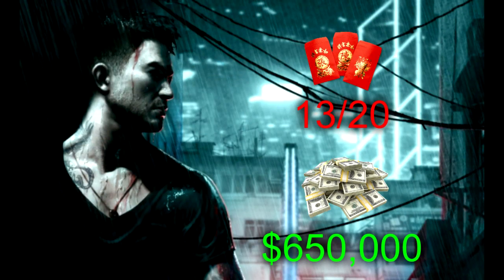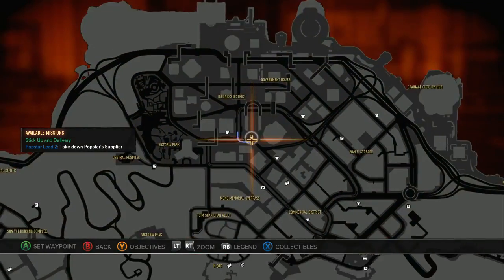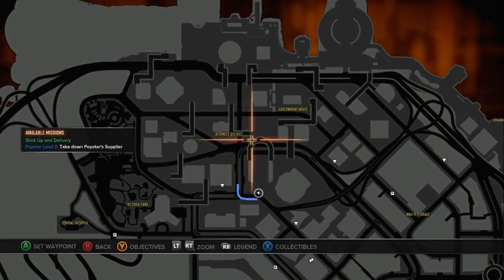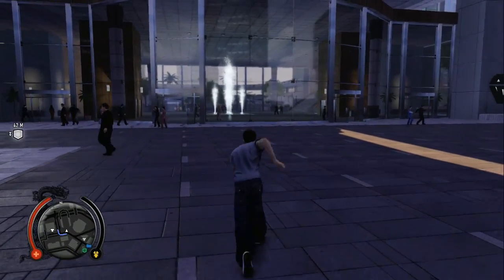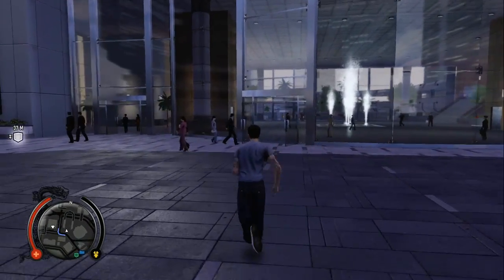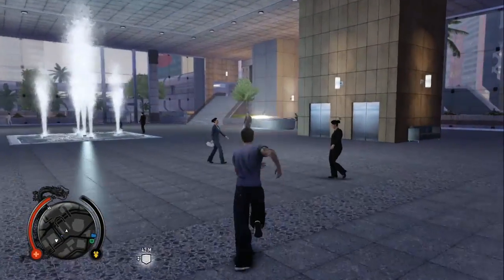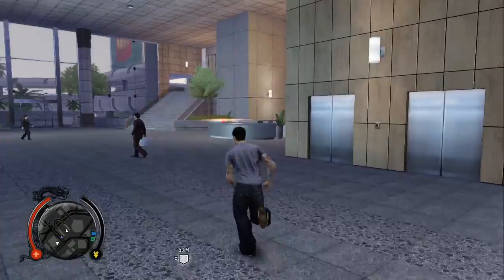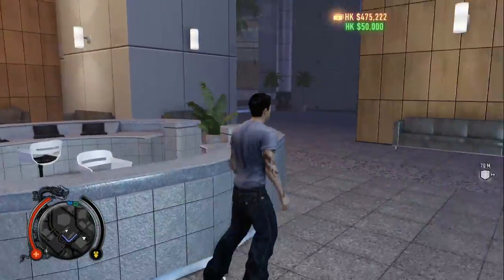Here we are at this point on the map — just look for the big U building in the business district. It is on the reception desk. We just run in here, past all the businessmen and businesswomen, and right there — another $50,000.